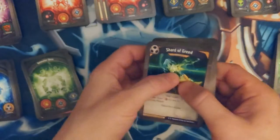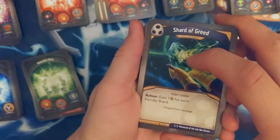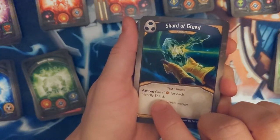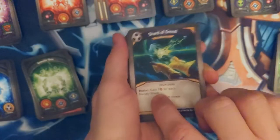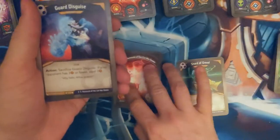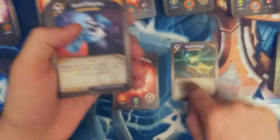Shard of Greed — gain one amber for each friendly shard. For each friendly shard — what does that mean? Forge from courage for each friendly shard — I'm gonna have to look that one up. I don't really know what this does. Like an amber shard? I don't get that. Or like maybe ambers on all the creatures that I have? I don't know.